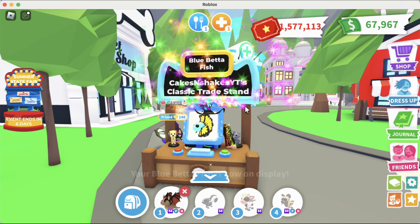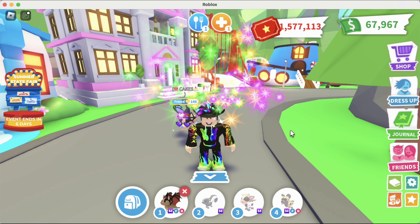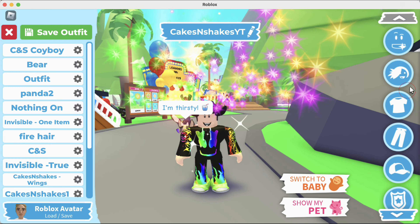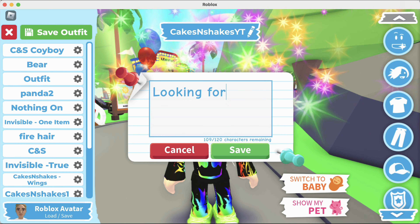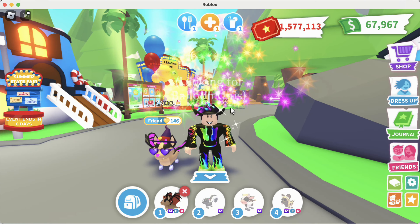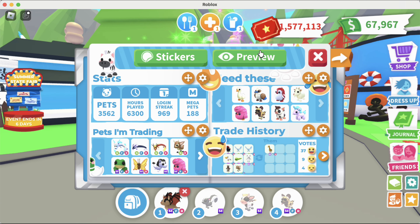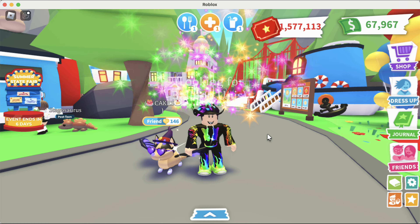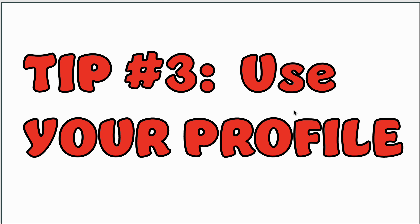Next, buy one of the trade stands. Trade stands let you display a pet you want to trade, so every time you come into a game put a pet there — you always have someone looking at your pets and making an offer. Also, in your description above your name, put what you're looking for — like 'looking for balloon unis.' It lets people know what you want. The profile makes this less necessary, but it's always helpful to put everything out there.